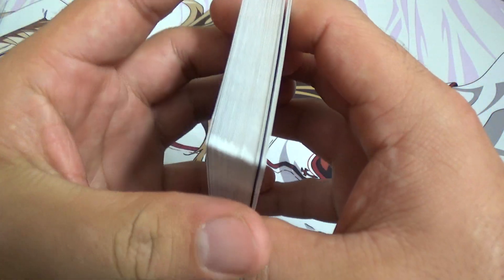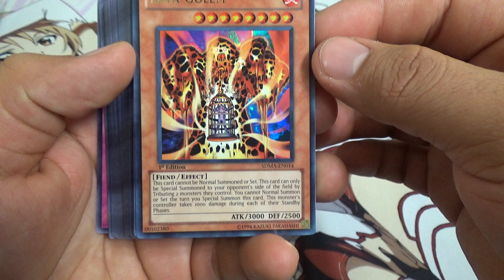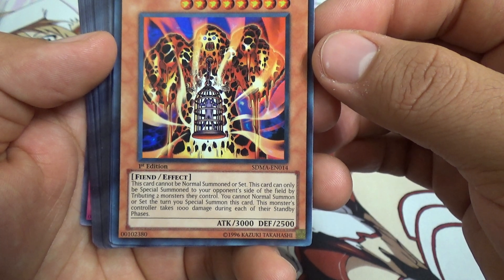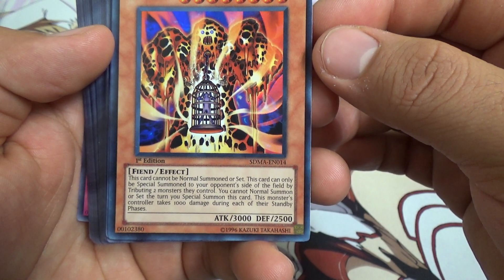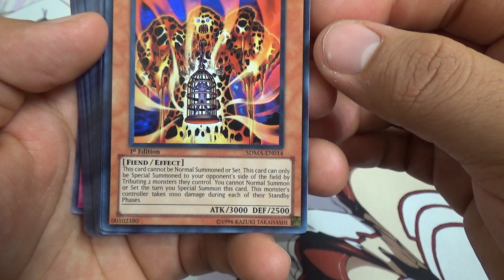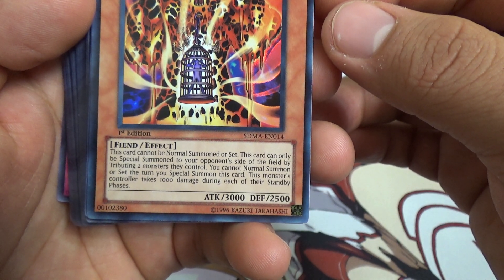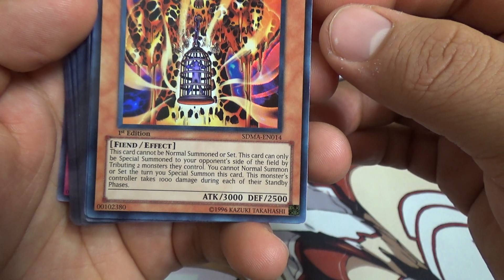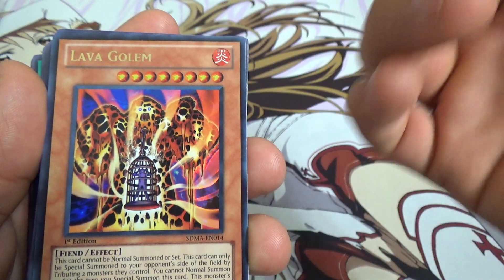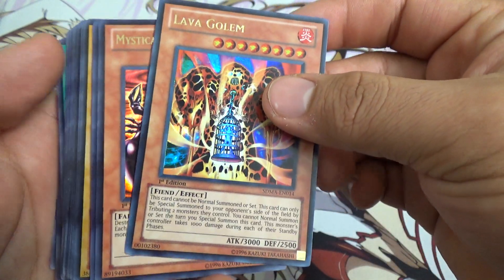We got Lava Golem and I think I bent the card. This card is actually pretty unique — it cannot be normal summoned or set. This card can only be special summoned to your opponent's side of the field by tributing two monsters they control. You cannot normal summon or set the turn you special summon this card. This monster's controller takes 1000 damage during each of their standby phases. So you can get rid of two of their strongest guys and they take 1000 every turn, but he can still attack you, so be careful.